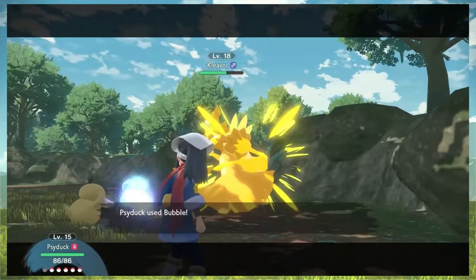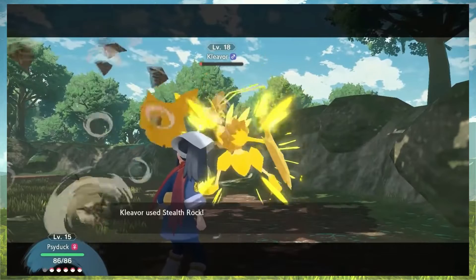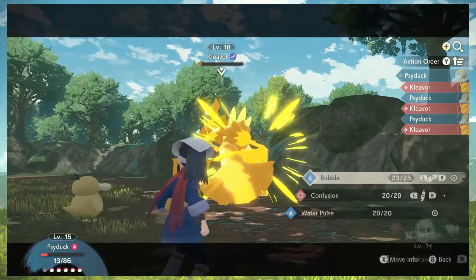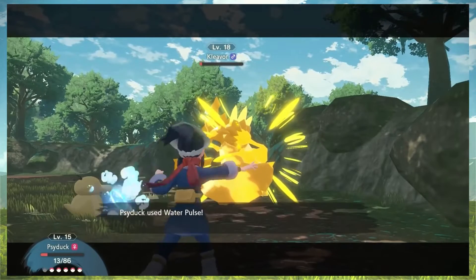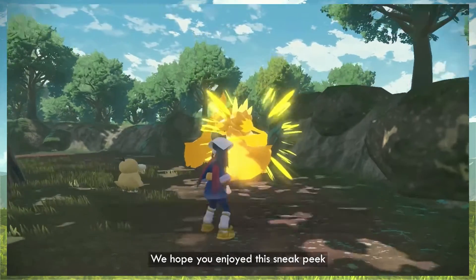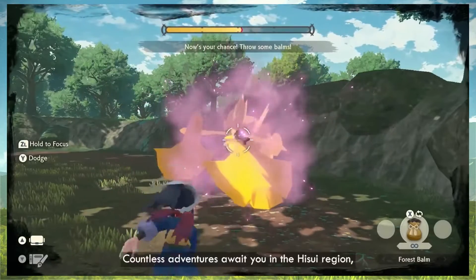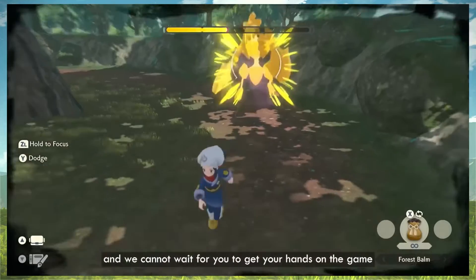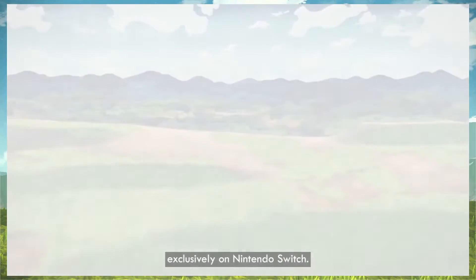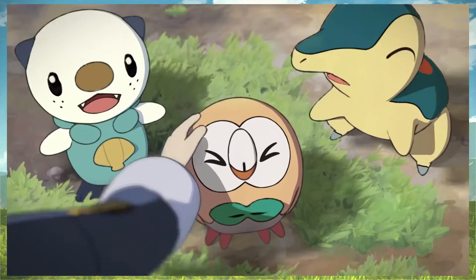Strong style! Get him, Psyduck — Bubble! That almost did it. Finish him off! So you have to weaken them, then keep throwing more balms. We cannot wait for you to get your hands on the game — the release is January 28th, exclusively on Nintendo Switch. We will see you very soon. Oh, I can't wait! I want to see more — this is going to be so good.